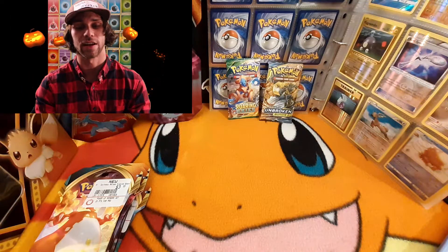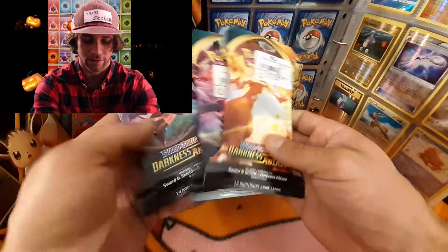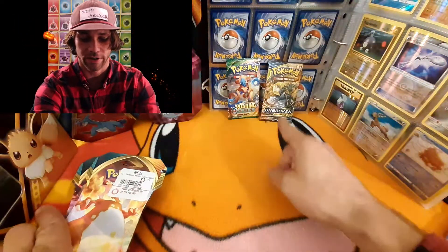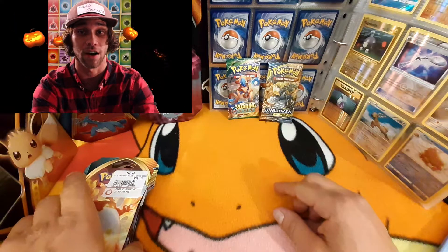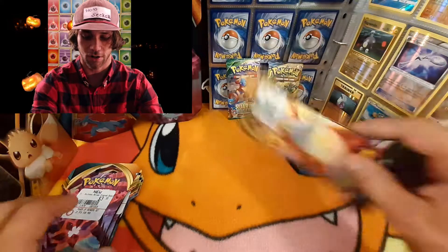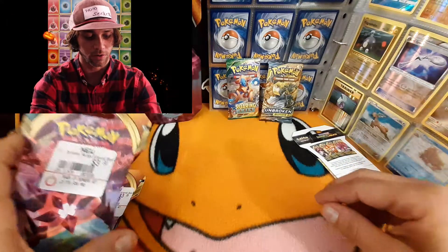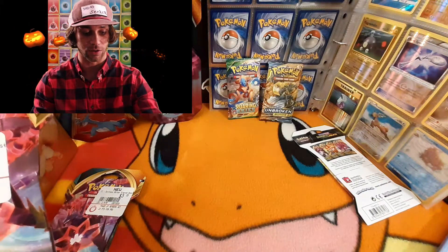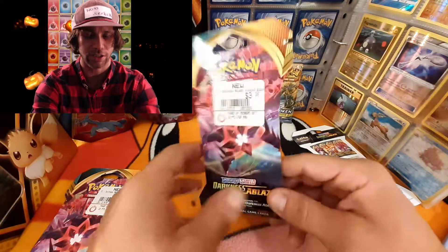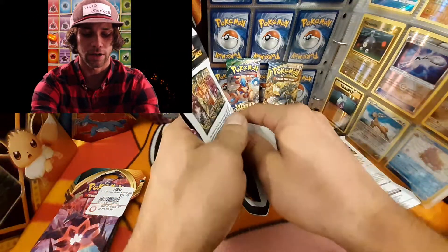Welcome back to Holo Seeker! Today we have Darkness Ablaze from Sword and Shield — four packs plus a Roaring Skies and an Unbroken Bonds. Super exciting! I think I'll save the Charizard VMAX pack for last and we will go right into what I think is an Eternatus VMAX.